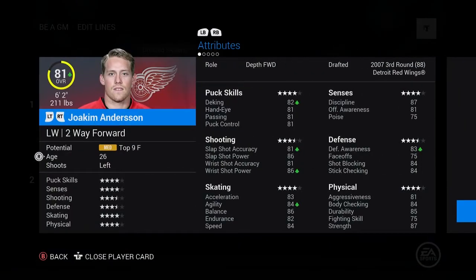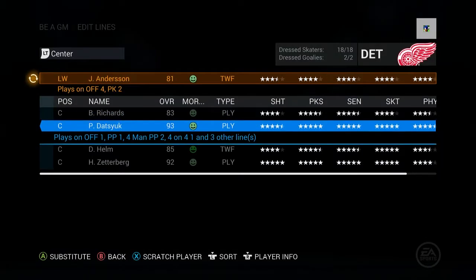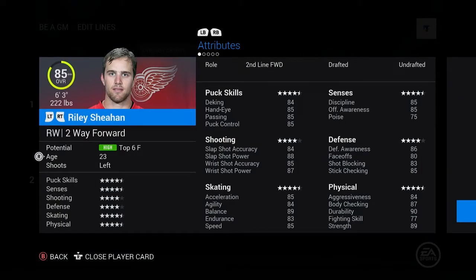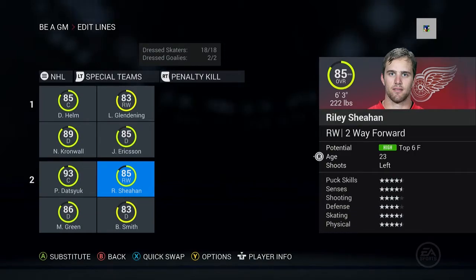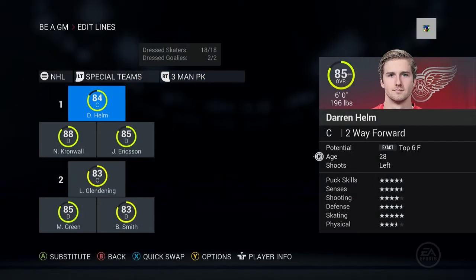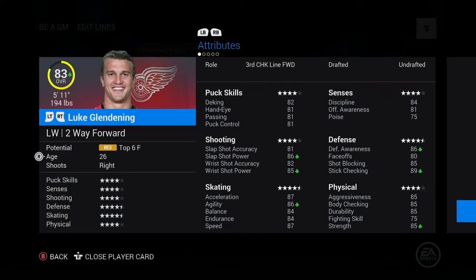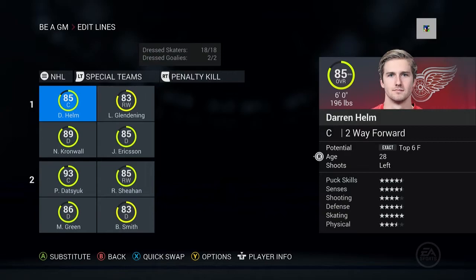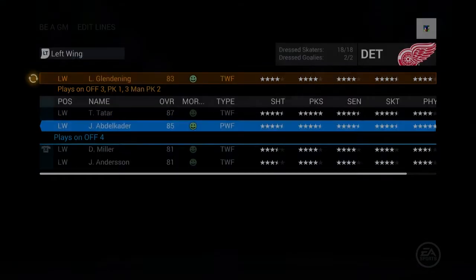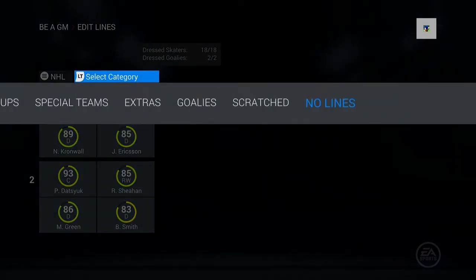For the penalty kill, I don't want Anderson on it because he's a depth forward. Let's do Datsyuk and Sheehan. Oh, Sheehan's got good faceoffs too — even better than Richards. I like his defensive awareness. I want to put Abdelkader on one of these lines. Maybe put him on the four-man penalty kill just to get him some ice time.